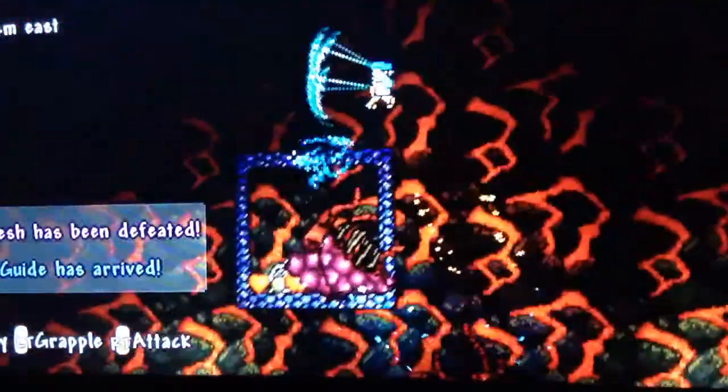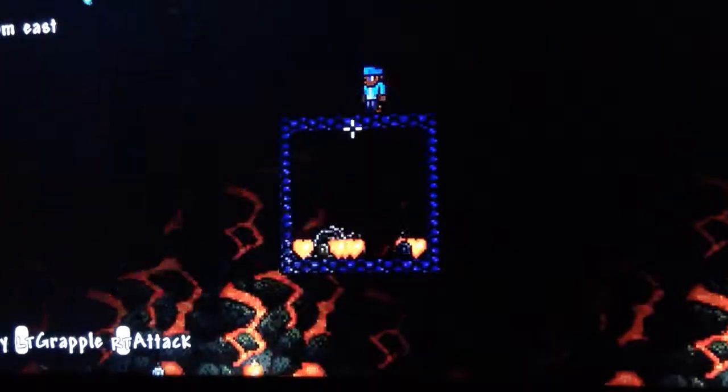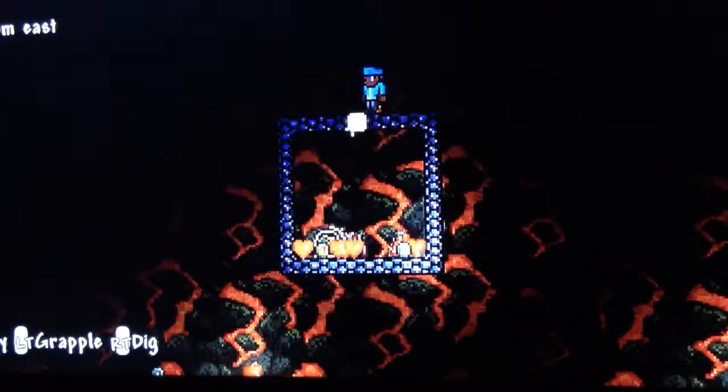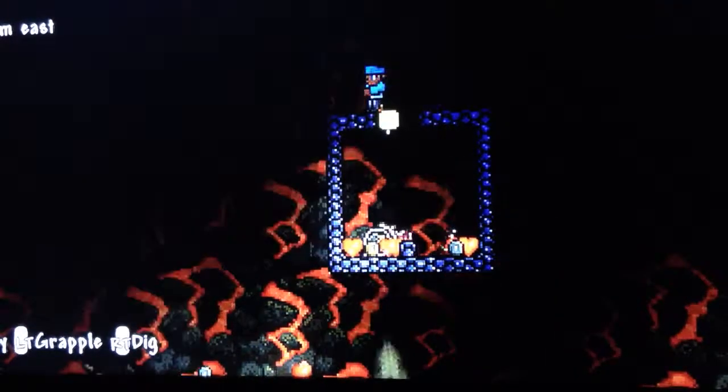So let's see what it drops. Oh, a new guide — that's good. It's got a steam run. And what it drops — I forgot to tell you: if you kill it you get into hard mode. That is a new mode and it's quite hard.